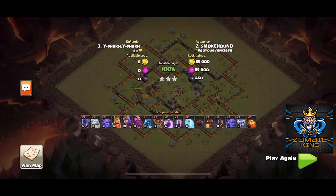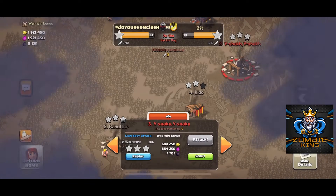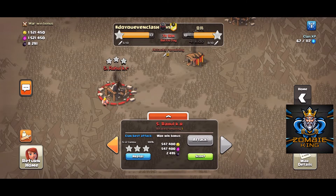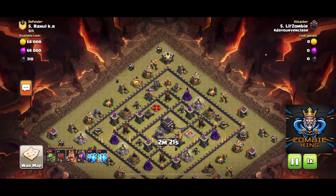Last we have Little Zombie, and he's going to attack number five with a mass baby dragon attack. First we're going to put a baby dragon up here to pull the clan castle, then we're going to use one baby dragon at a time to take care of that dragon — because if we put more than one down it'll chain through them and we'll end up wasting more baby dragons than necessary.